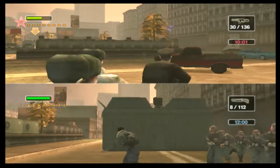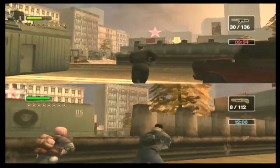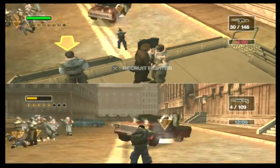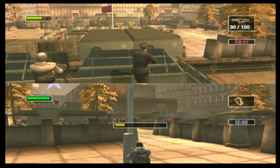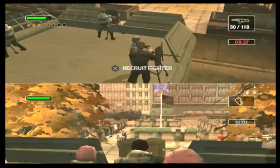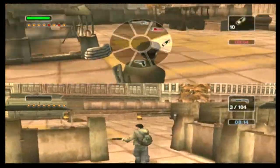Freedom Fighters also sports a pretty fun multiplayer option. Each player must pick either the Soviets or the Americans as their team. Once the game starts, you can capture bunkers and recruit soldiers to help you fight your opponent, with the ultimate goal being to raise your team's flag in the arena's flag post. With your flag raised, a timer on your side will start to dwindle down. Whoever's timer runs out first wins the game. This is a surprisingly fun mode that you'll definitely want to try to get a couple friends together to play.